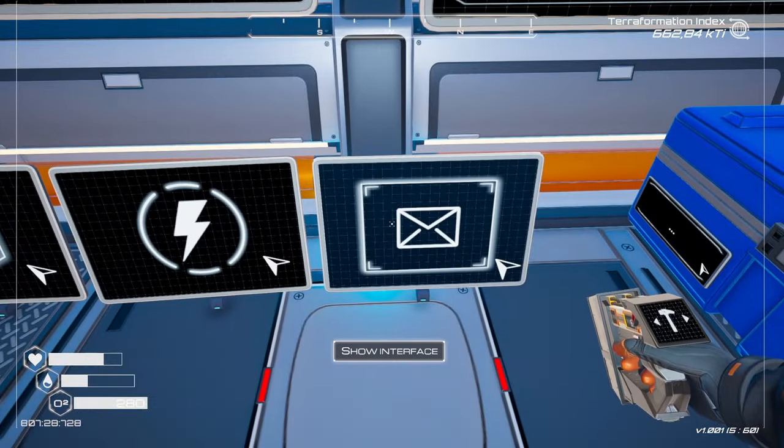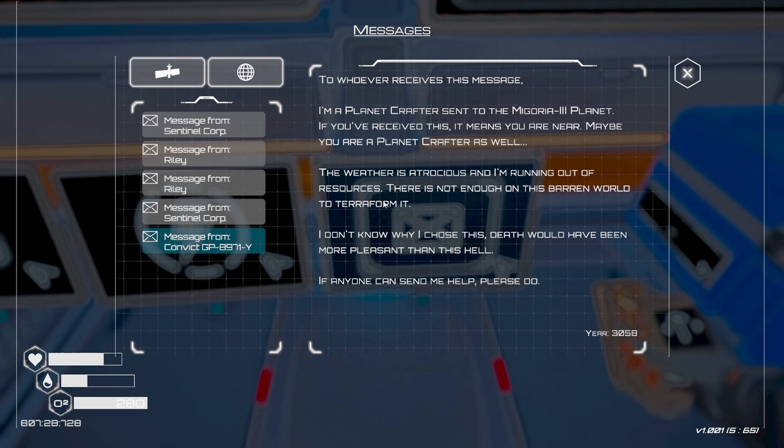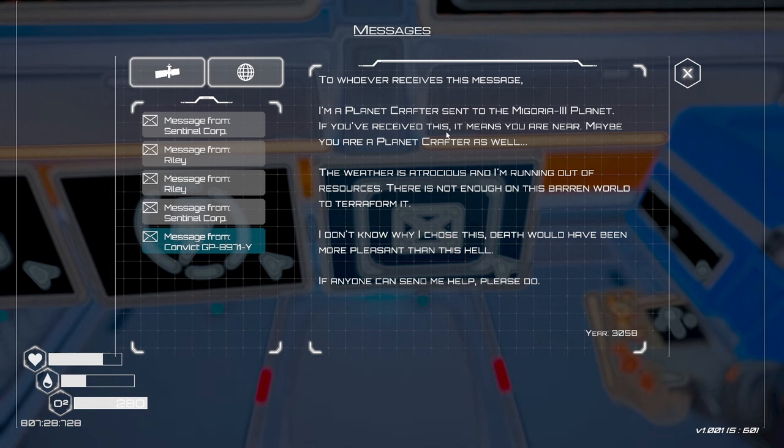We got a message from convict GP8971: 'To whoever receives this — I'm a planet crafter sent to Migoria Three. If you've received this, you're new, maybe a planet crafter too. The weather is atrocious and I'm running out of resources. There's not enough on this barren world to terraform it. Death would have been more pleasant than this hell. If anyone can help me, please do.' Shame — would have been nice if he'd sent his proper name.